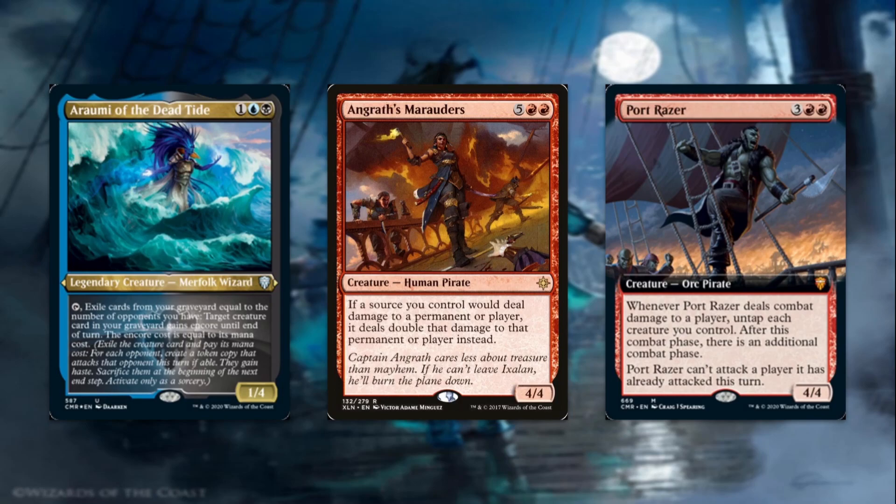These are some of our best pirates to give Encore. Angrath's Marauders, for seven mana, is a 4/4 — a steep price but really powerful. If a source you control would deal damage to a permanent or player, it deals double that damage instead. In a three-opponent Commander game, you're going to create three copies of Angrath's Marauders. That damage gets doubled, then doubled again, then doubled again. Each of these will be swinging for 32 damage if you have three opponents — that's almost kill range with just one two-card combo, not to mention your other pirates that are also being octupled.